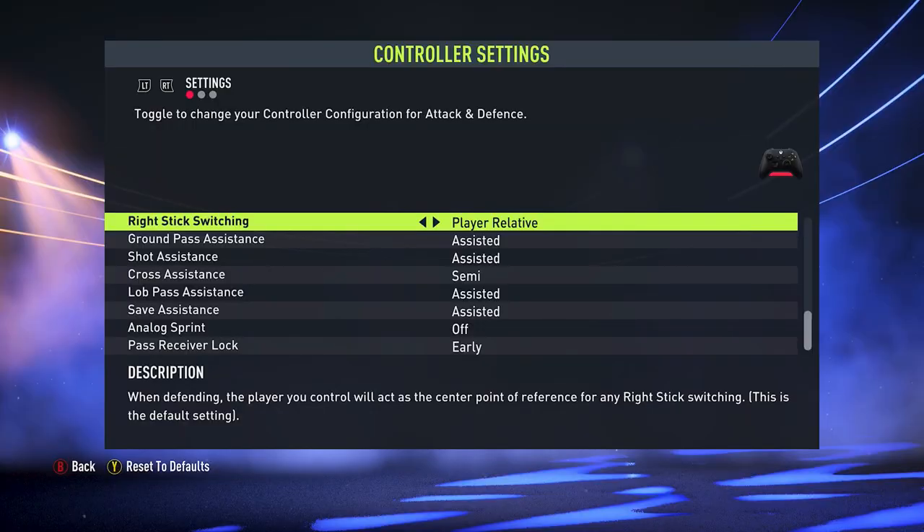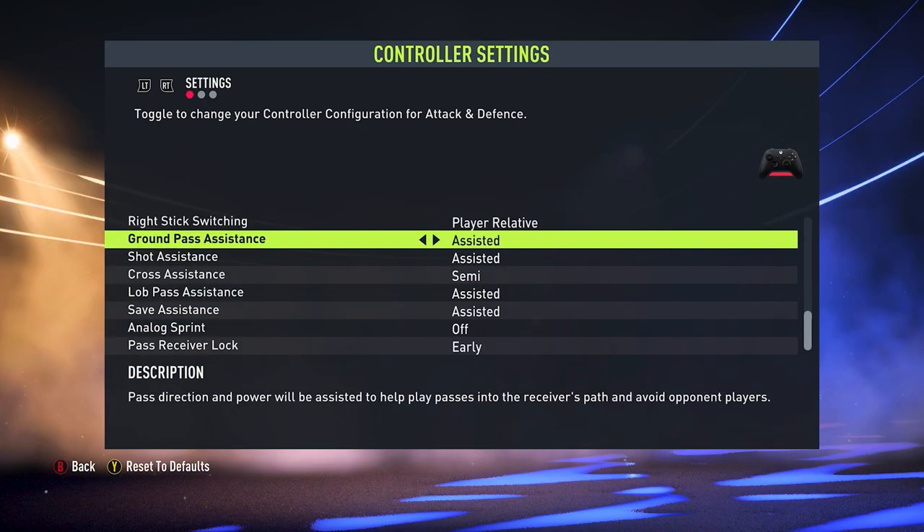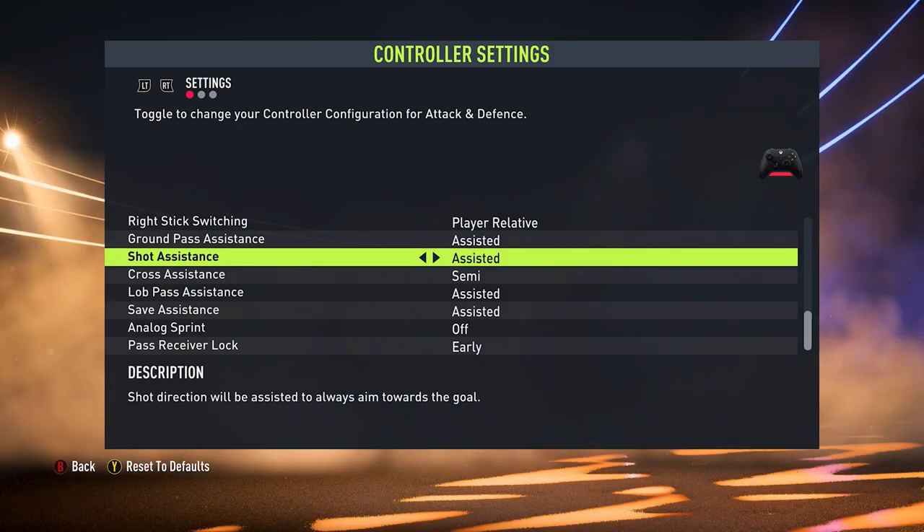The next setting is right stick switching — I leave this to player relative. With ground pass assistance, you want this on assisted. If you go to semi or manual it becomes a lot more difficult with the direction and power of the pass, making your attacks a lot slower. It's also the exact same with shot assistance — you want that on assisted as well.